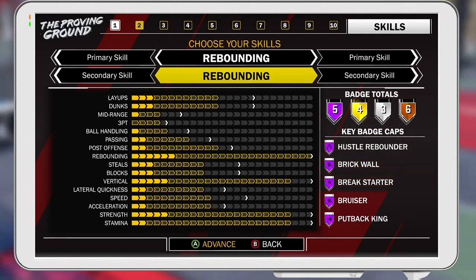The last Hall of Fame badge that you have is Putback King, which is actually another really good badge. Basically, when you grab a rebound or do a tip slam or something like that, you have a better chance of it going in. All those badges are going to help a lot.